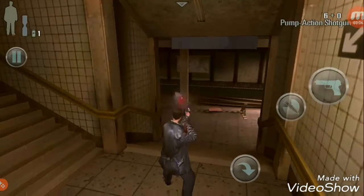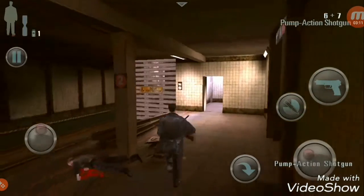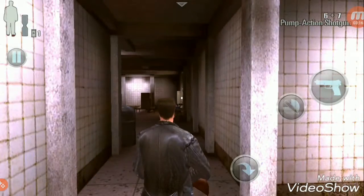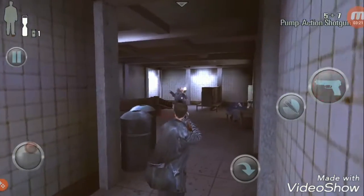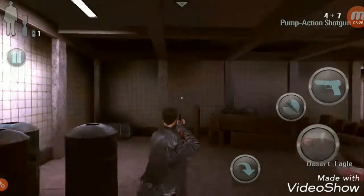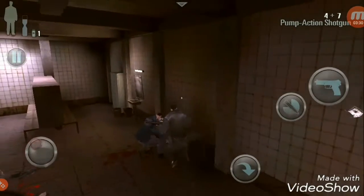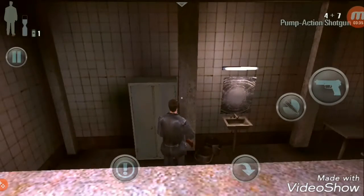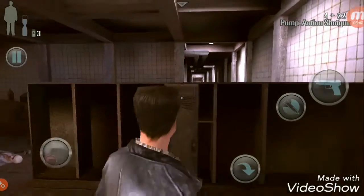Sorry, somebody's there. Take it — nothing more. Let's go inside, there are more people there. Bullet time is an option in Max Payne where you can toggle it to slow down time, so you can pick off your enemies more effectively.